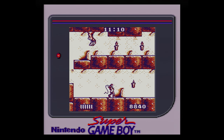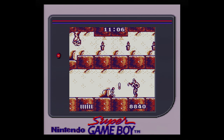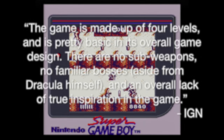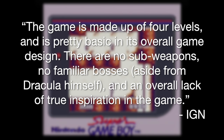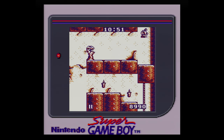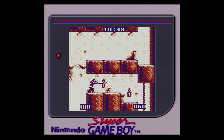Surprising, as the game regularly gets a drubbing these days. In 2007, IGN noted in a Castlevania retrospective that the game is made up of four levels and is pretty basic in its overall design — there are no sub-weapons, no familiar bosses aside from Dracula himself, and an overall lack of true inspiration. In 2013, YouTuber Derek Alexander stated: 'There is no reason for Castlevania Adventure to exist in your life. It is a terrible game, don't play it.' So has Castlevania: The Adventure really aged this poorly? Let's dive in.